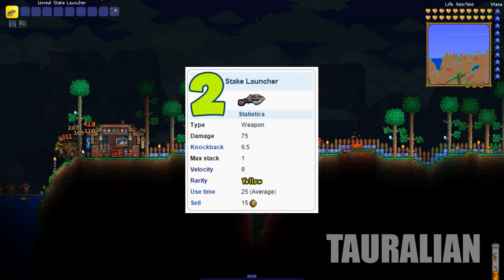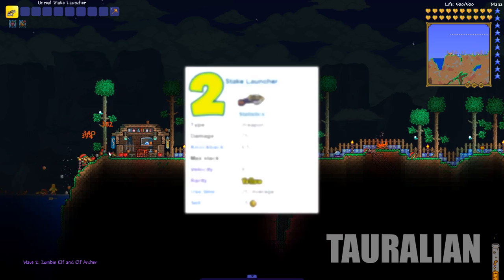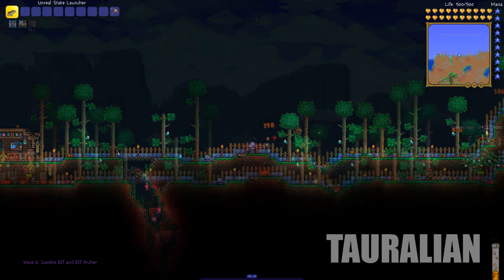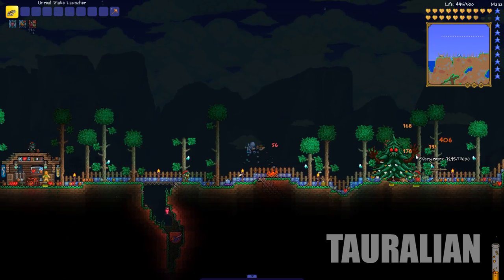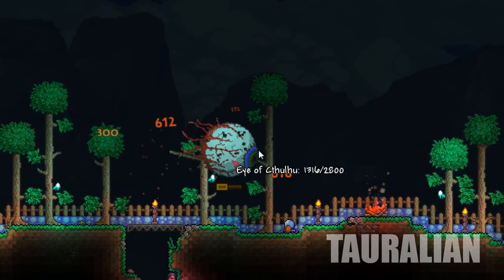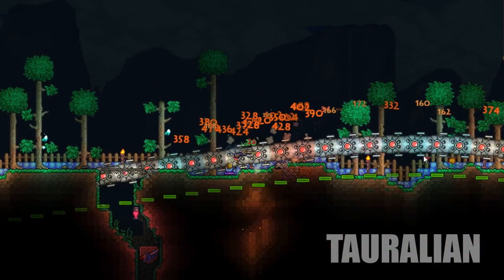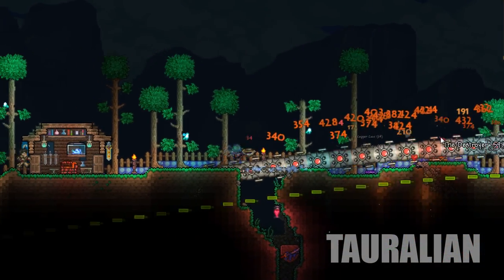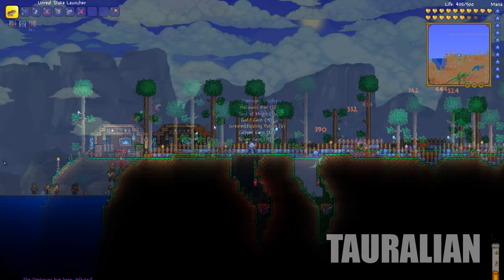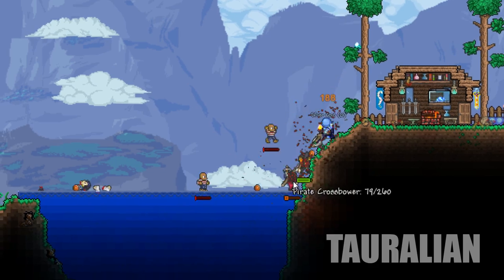Just edged out from number 1 on the list is the Stake Launcher. It was introduced in the Pumpkin Moon event and is dropped by the Mourning Wood. The stakes are not affected by gravity, which makes it go super far and super fast. It is great against the Destroyer as it does piercing shots, and also works well against crowds of enemies. It does extra damage to vampires, about 5,000 per hit, so you'll be seeing a lot of damage done to those vampires. I'd highly recommend this weapon as the ammunition is easy to get and really cheap for what it does.